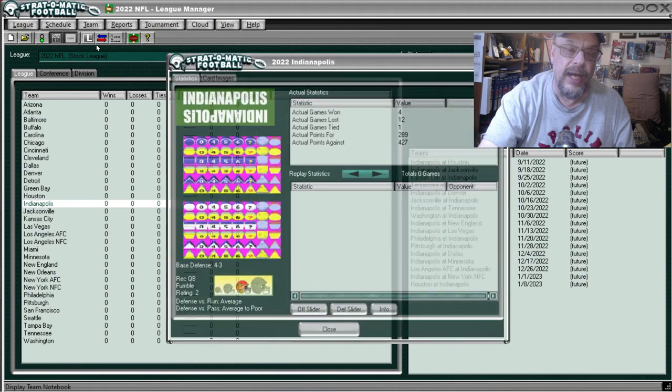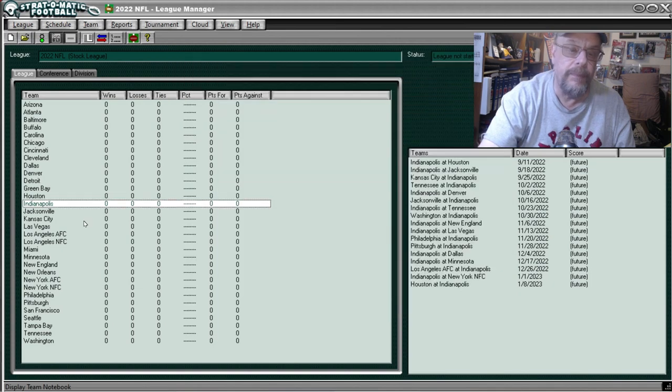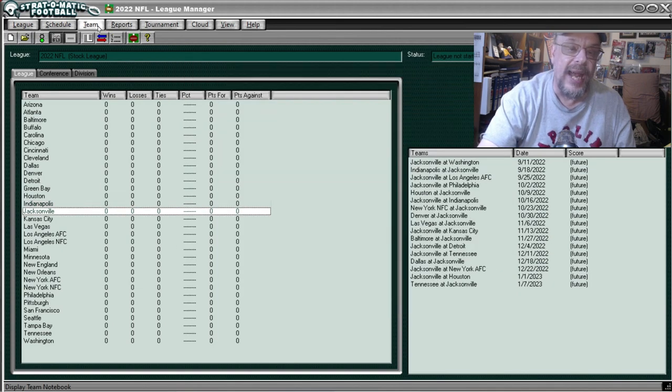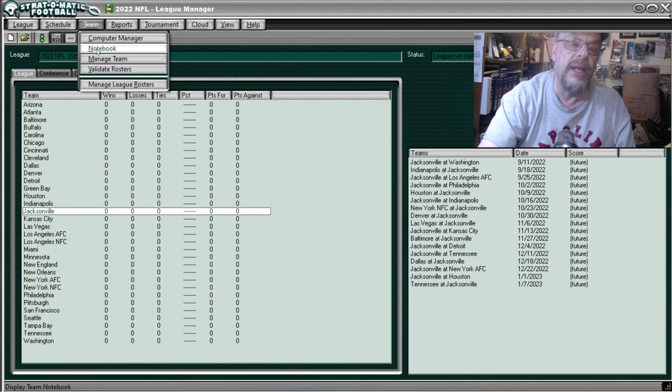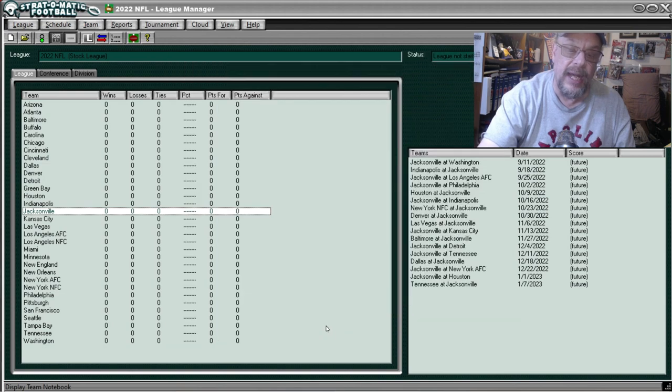You'll remember Jeff Saturday took over as coach during the season. Against the run Indianapolis was average and against the pass they were average to poor. That brings us to Jacksonville — an upstart team in their own right — they were 9 and 8, scored 404 points, allowed 350. They were good against the run and very poor against the pass.